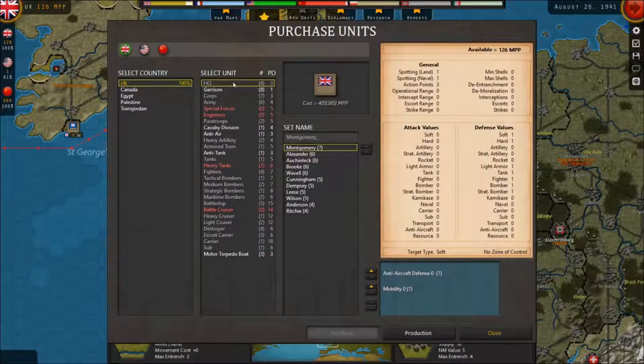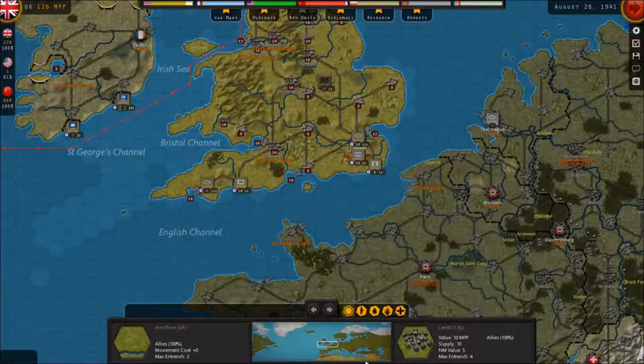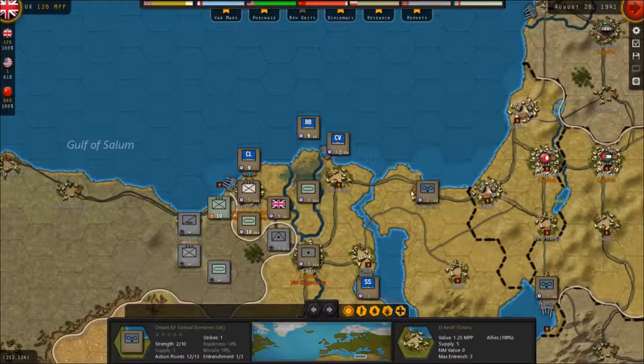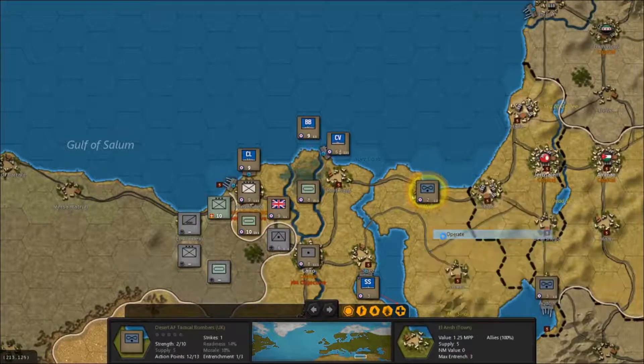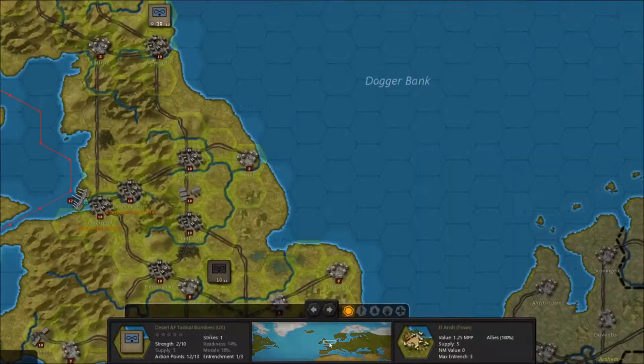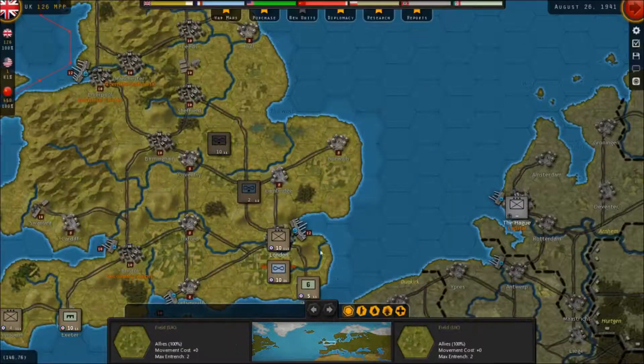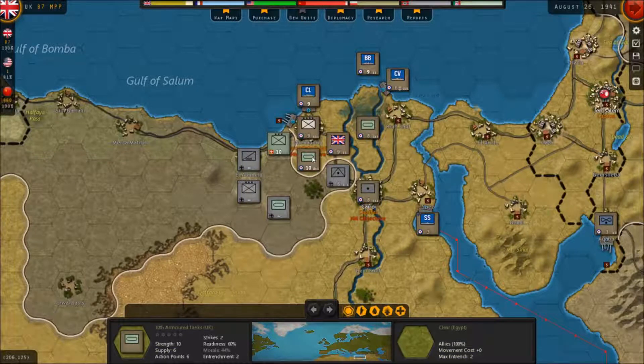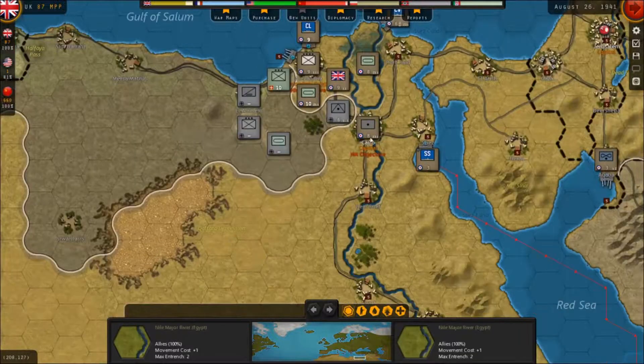We've got 126 left for Britain, which buys me pretty much nothing. Let's go back down and look at Russia, we haven't even looked at that yet. I'm not quite sure what to do here. I hate to spend our money on this, but he's clearly not going anywhere he needs to be down there. I don't think Churchill would actually withdraw - it's August of 1941. I've got two armor divisions and one infantry army, and I'd have to be out of my mind to just let those go.